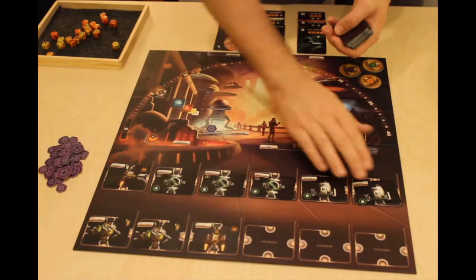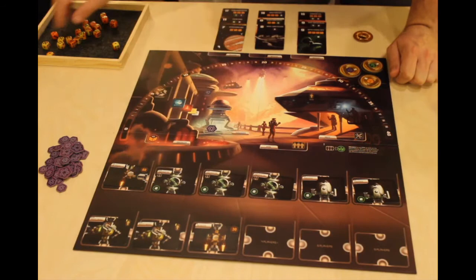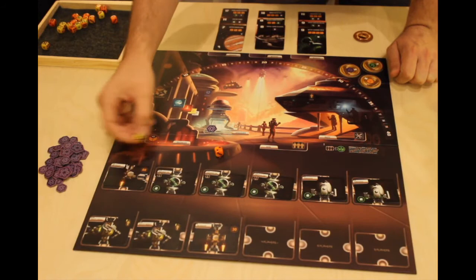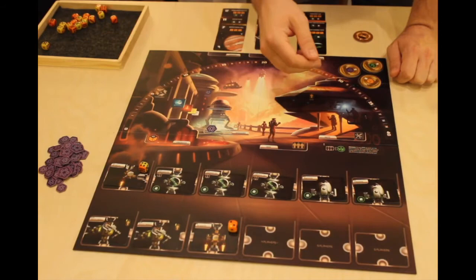The youngest player then counts the engine icons among the parts on the board and rolls that many dice. The engine icons are these ones right here, and you can see that we have two. So we're going to roll two dice, and then match these dice with the numbers on here. Take the highest number die and place it on the highest number card. So I've got a four — I'm going to match that to the sixty — and then I've got a two, and I'm going to match that to the thirty. Go on down the line until you have matched all of the dice to the engine icons on the card.